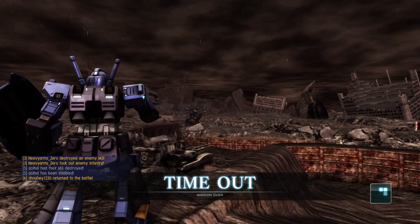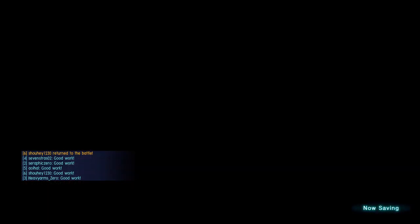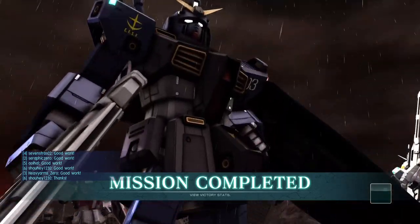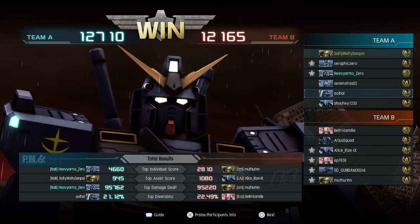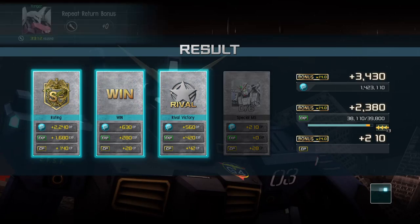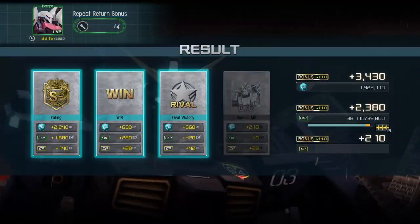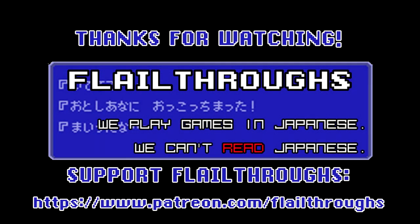Looks like they carried it — we do indeed have a win. Alex looks pretty good in Titan's colors, I have to say. 4660 out of 12,000 points for Heavy, 95,000 damage as well, and that's going to be probably 8 kills and 800 points of assists — very nice. That is going to do it for today's Gundam Battle Operation 2. We'll be back soon with more. Until next time, everybody take care and have fun. Later!